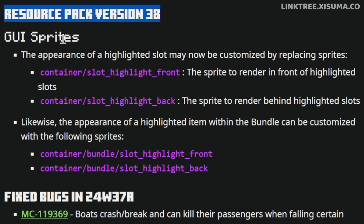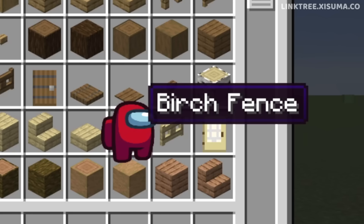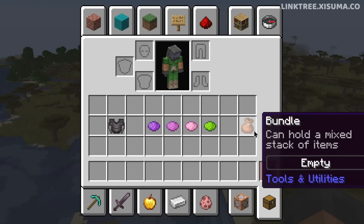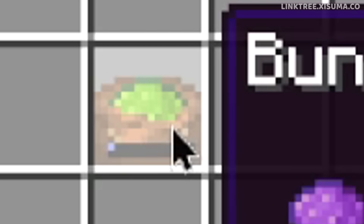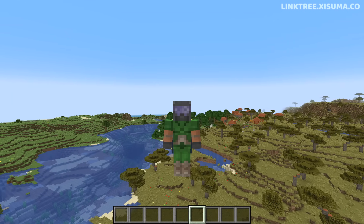The real good stuff this week is in the resource pack with GUI sprites. The first is the highlighted slot, which changes the shade of grey when you hover over a slot. Ewan sent me some cool examples — here we have the oak button with highlights around the edges outside the space we usually see highlighted. And guess what? Animations are a thing too — these can actually be animated textures. Seriously cool stuff. As well as that, the appearance of a highlighted item within the bundle can be customized. If you're not sure what this is, it's when you pick up items in a bundle and scroll through to see them. This is all in line with making more aspects of the game data-driven, which means the community gets to customize this stuff. Thanks to Ewan and Shrimpsnail who made those cool textures.